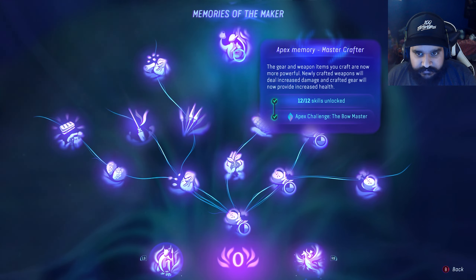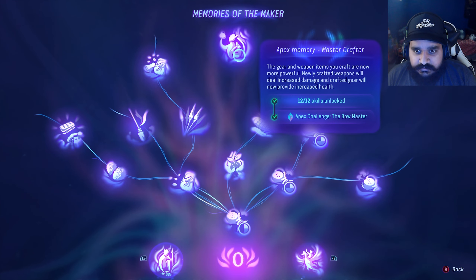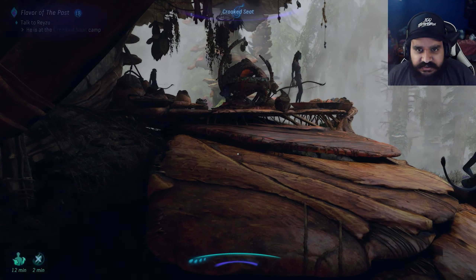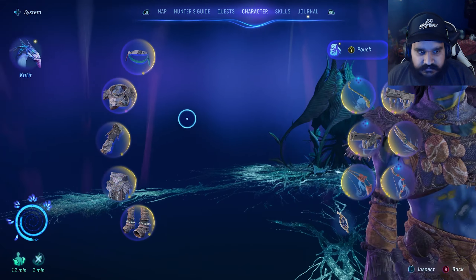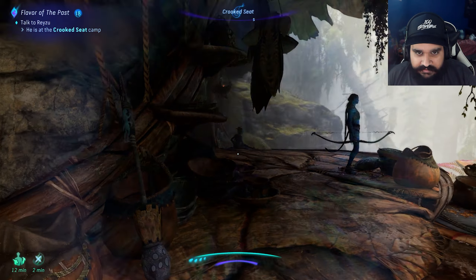Master Crafter! The gear and weapon items you craft are now more powerful. Newly crafted items will deal increased damage, and crafted gear will also increase health. Oh, I should have gotten that mastery challenge before I crafted anything - then these would have been so much stronger. Oh my god.